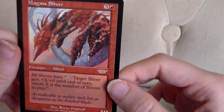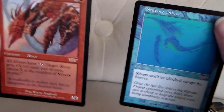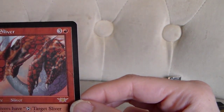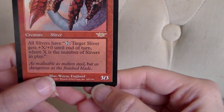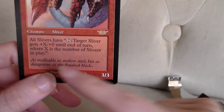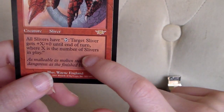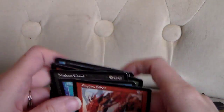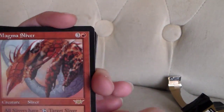Here's our rare — another Sliver: Magma Sliver. Let's join these two for sure. 1 mountain and 3 other mana. This is a 3-3. All Slivers have: tap that card — target Sliver gets plus X, plus 0 until end of turn, where X is the number of Slivers in play. I am totally adding these two to a Sliver deck. Clearly. This is good.